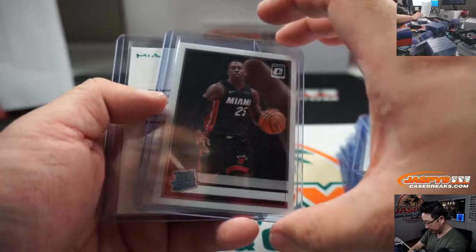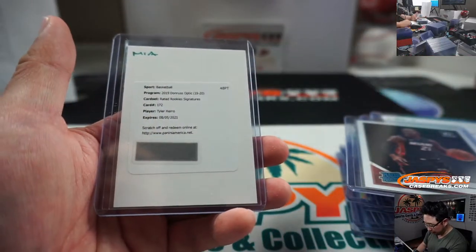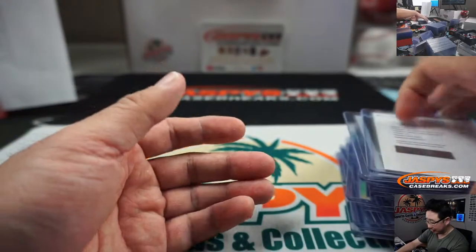Bol Bol autograph, rated rookie Kendrick Nunn — saw a few of those — and a Tyler Hero rated rookie autograph as well.